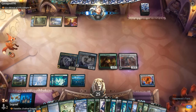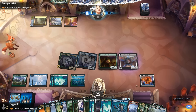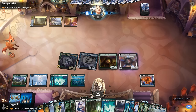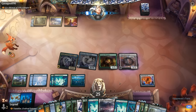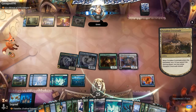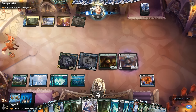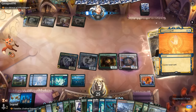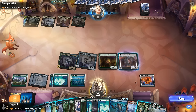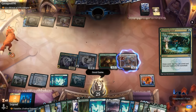Next turn we could cheat an Eldrazi into play, or cast Primeval Titan going shields down on Counterspell. We counter their Day of Judgement and cast Grow Spiral end of turn. Our opponent concedes. On to game 2.